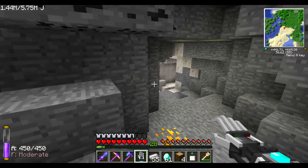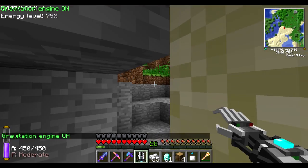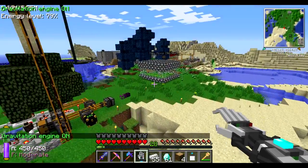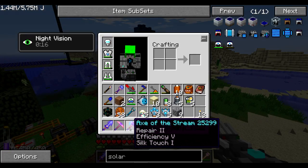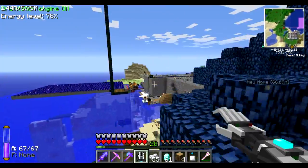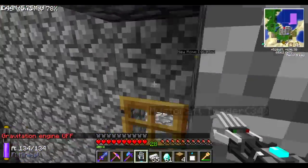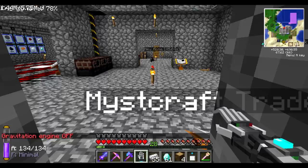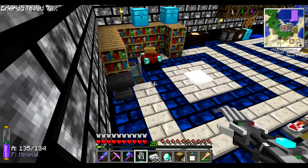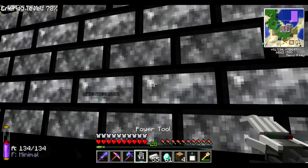The highlight here is of course the fact that I can carry that thing instead of carrying a pickaxe and an axe. However the thing is, I don't know if I'm really interested in that. The axe has a capability which other axes don't have, and this power tool doesn't have either - which is breaking blocks from the furthest to the closest. And the pickaxe has fortune. Can I enchant the power tool? For some reason I'm feeling that I can't - and yeah, I can't enchant it. That's something that's also kind of a drawback.